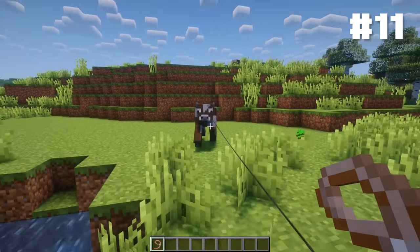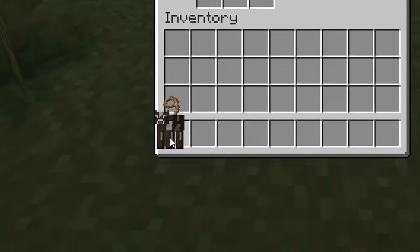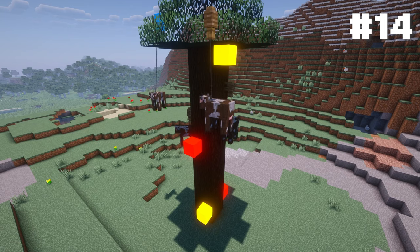Another way to lead a cow is simply by using leads. You can walk your cow like a dog and bring him on crazy adventures, or you can be more creative and make a cow yo-yo, a mini cow yo-yo, and even a cow Christmas tree.